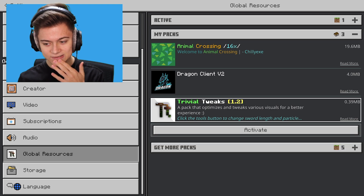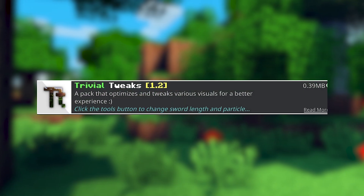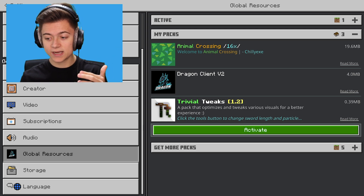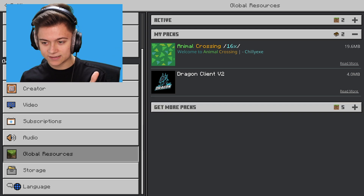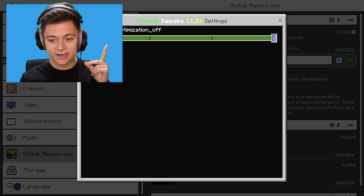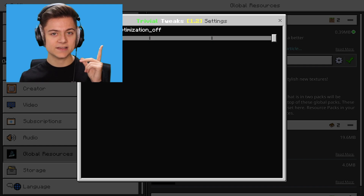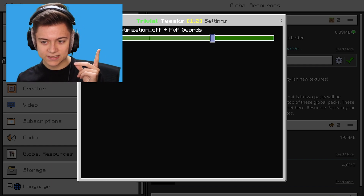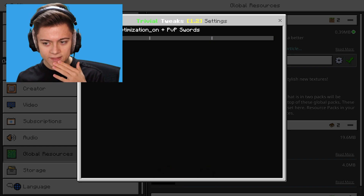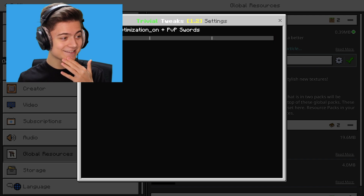So we press on 'My Packs' and this is it - it's actually called the Trivial Tweets 1.2 client. And yeah, we can actually go and activate this thing right now. Let's activate it, and there's actually a gear icon as well. If we take a look, we currently have optimization off, but we can switch that to optimization off plus PVP swords, optimization on, and then optimization on plus PVP swords.